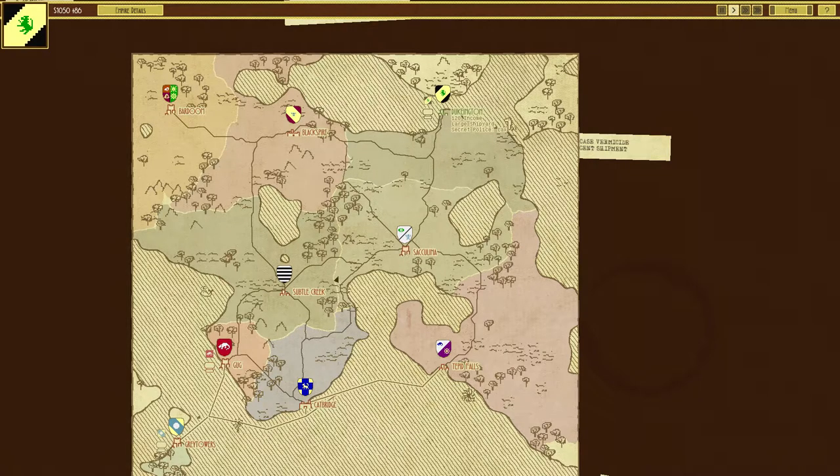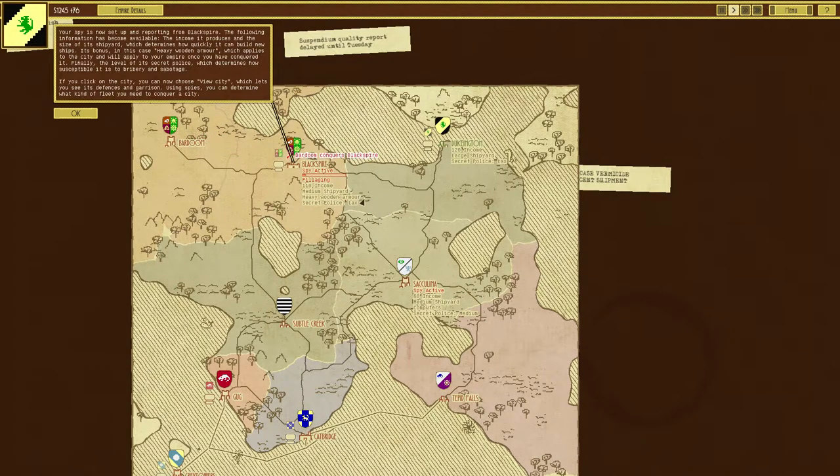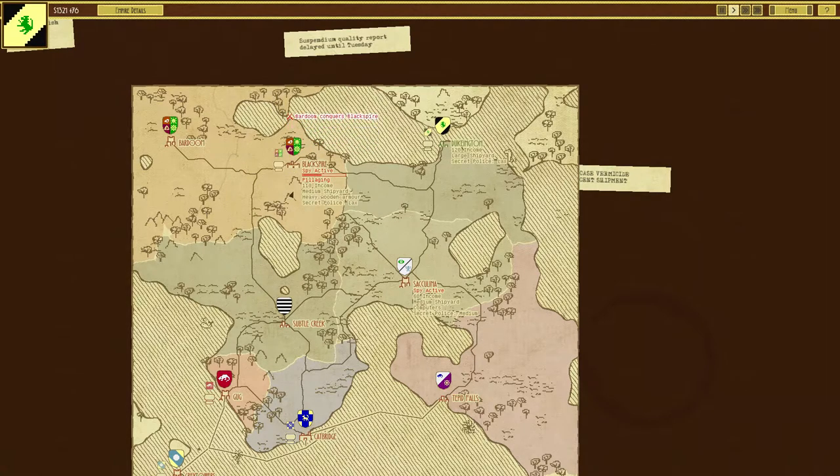We're going to send our spy to these places — Black Spire and Suck-You-Luna — to have a look around. You can see they just got taken over there. This place has a medium shipyard and a bonus: it gives you parts, heavy wooden components. This other place gives you heavy wooden armor and computers, which are both very good bonuses for building ships.